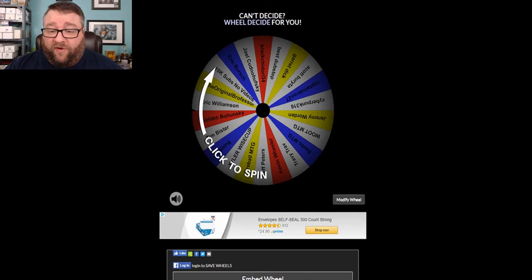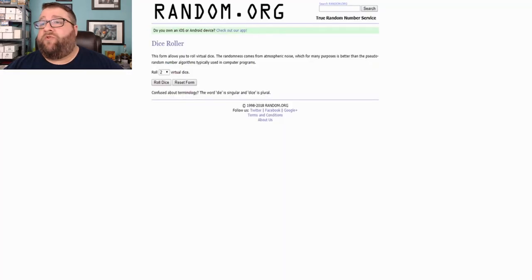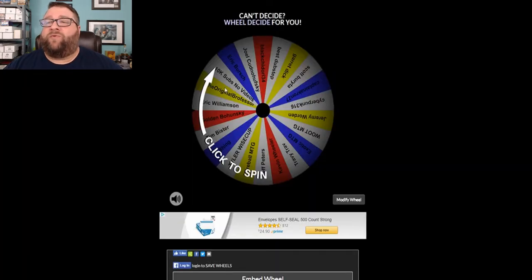We have got our wheeled disc sign over here. Anyone who commented on any video from last week has been put in here. This list is getting a little bit longer each time. We're going to go over to random.org, roll a couple of dice, and whatever number comes up, that's how many times we're going to click it. Nine is the lucky number, so we're going to click it nine times.